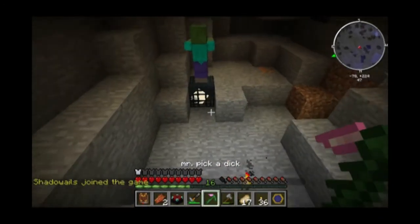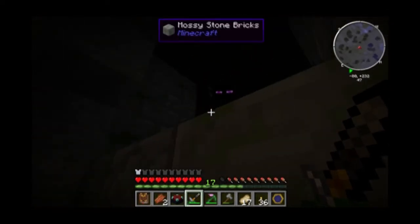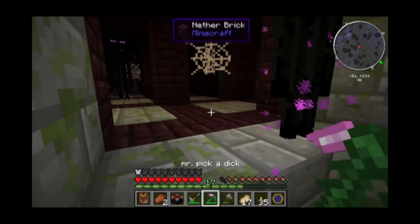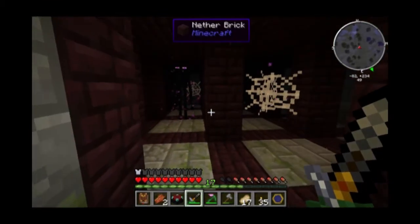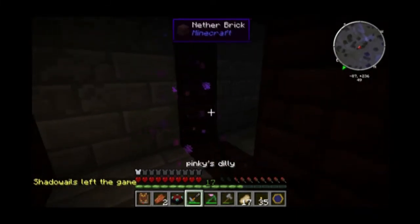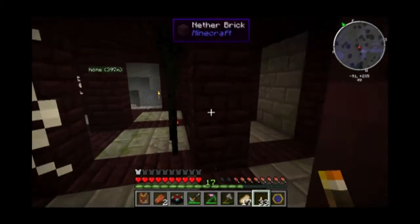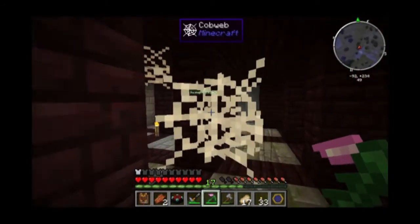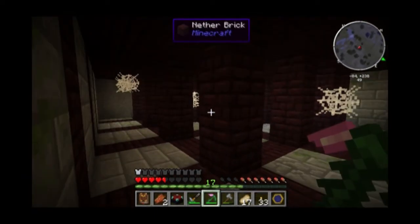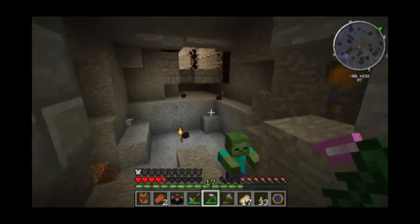Alright, I now have a waypoint for the house, so I can actually make it back when I need to. I can't kill that zombie and I don't understand why. I found one — I found a bunch. They keep teleporting away because I have fire aspect on my sword.